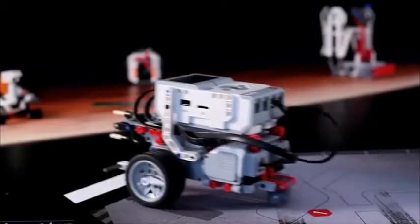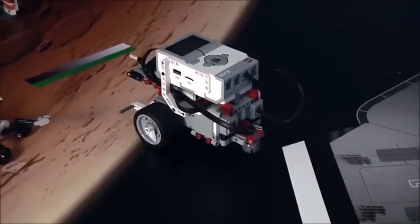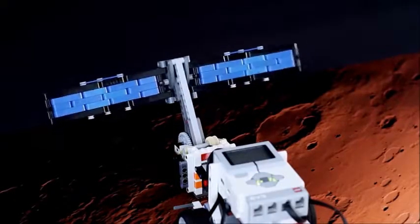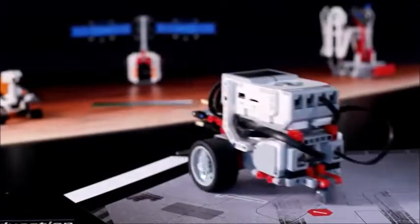The space base is nearly ready for the rocket, but a power supply still needs to be secured. You have been tasked with this job. Find a way to get the power flowing to the station so that everything will be up and running when the crew gets there. Stay focused.